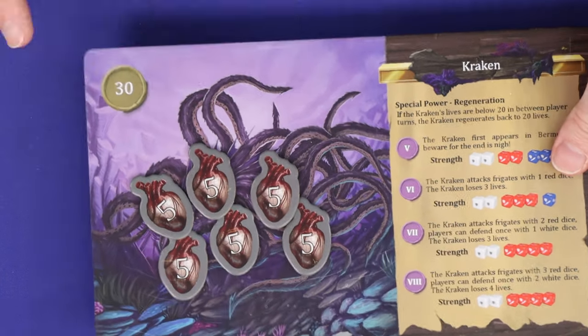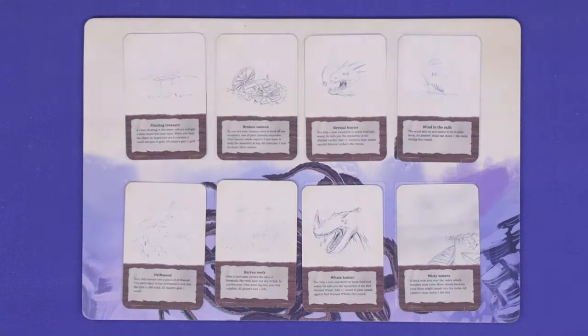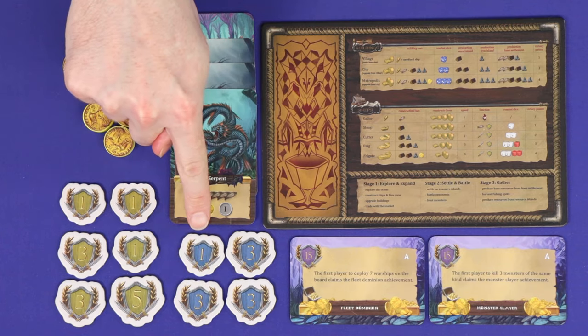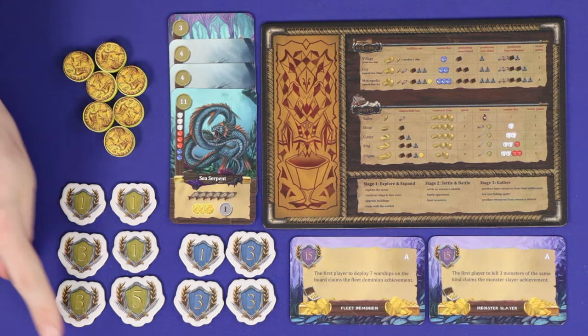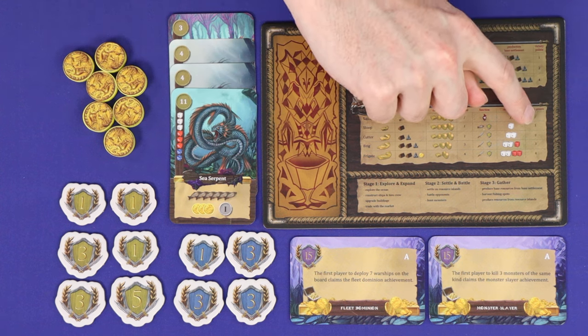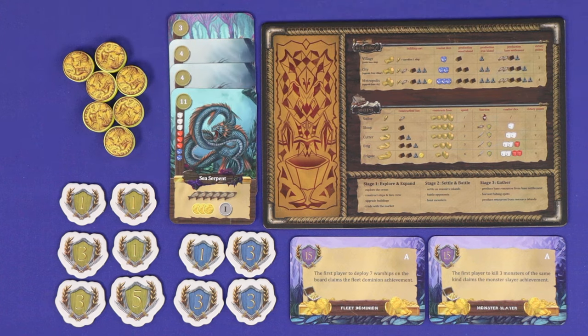If you successfully defeat the Kraken, take the board as a reminder of the 30 points you'll score, and the game will end at the end of this round. Otherwise, the game ends at the end of round 8. Now count up your final score: you'll score the points printed on each monster you've defeated, one point for each gold you possess, the points on any trophies claimed from other players and on any of your own trophies which weren't claimed, points for each achievement claimed, and the points printed on your player board for each building and ship remaining on the board. The player or team with the highest combined score wins.